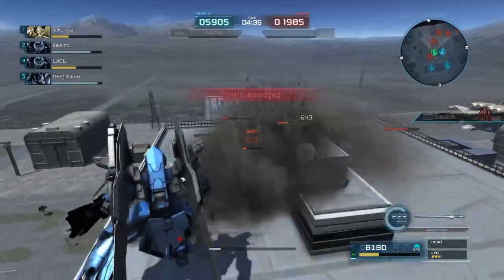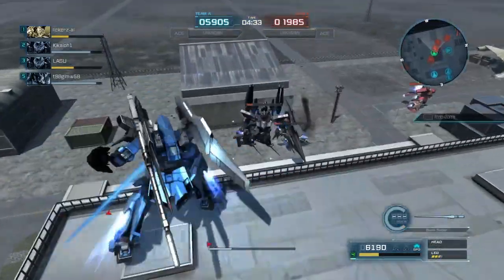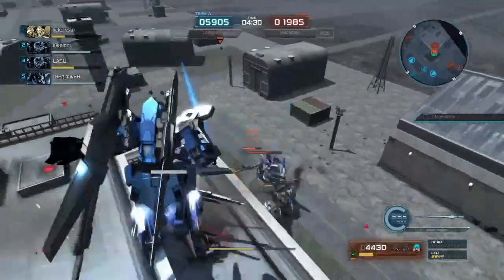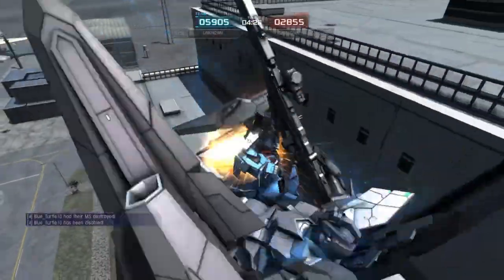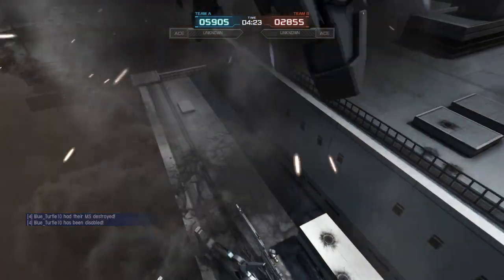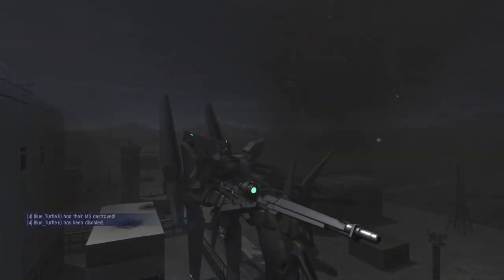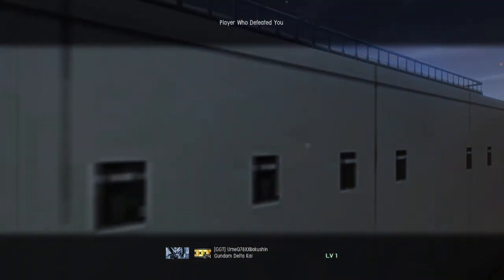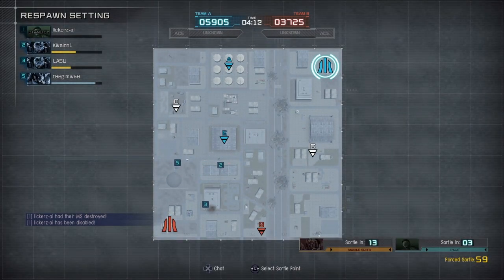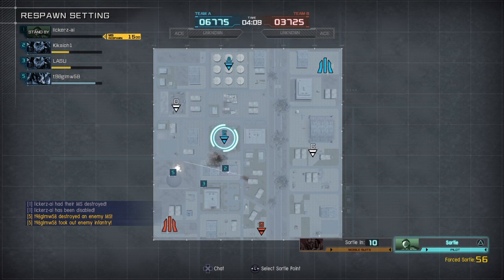Now I'm kind of focusing on finishing off the support if I can, though the Delta Kai is on me — I'll just call it the Delta Kai since that's a bit easier to remember. And yep, the Delta Kai finished me off there. Looks like we have an almost 6,000-point lead, so we're pretty far ahead. The enemy team has almost 4,000 — they might be able to catch up since both of our Double Zetas are low on health right now.